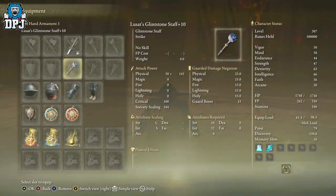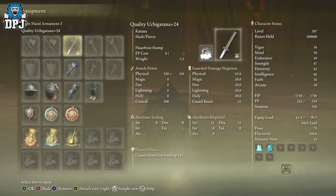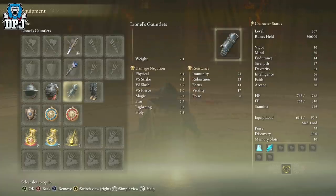We also need a staff to cast a few spells — any staff will do. I've got a guide on the Glintstone Staff; get it and level it up. There's no excuse for not having your weapons leveled up at this stage of the game. I'll put two guides in the video description where you can get unlimited Runes and Smithing Stones — level these up, simple as that.